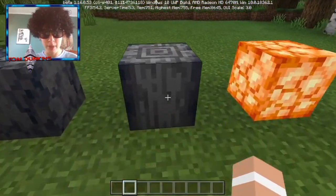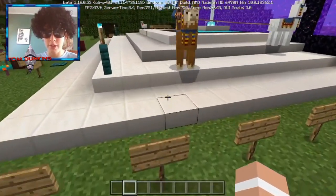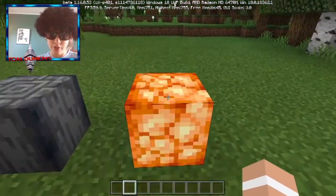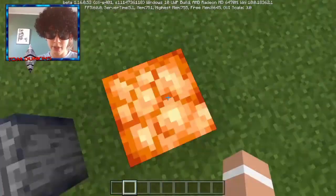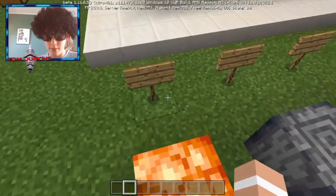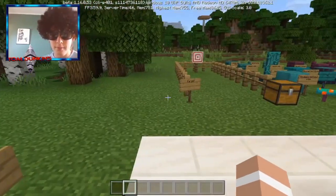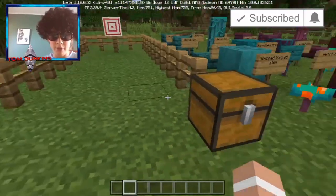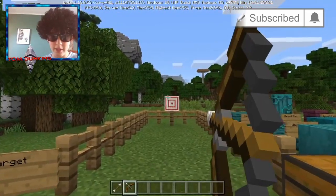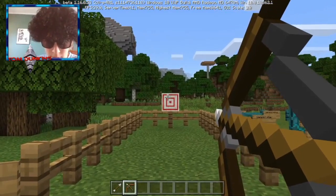Here we have basalt — not too sure where you get that from — and we've got our polished basalt, so it could be like some kind of tree in the nether. Here we have our shroom light which projects light, so like glowstone — that's another cool thing they have in the nether, like a lantern kind of. And over here we just have a target, which is a cool little thing they added — it doesn't have anything to do with the nether, but still pretty cool.